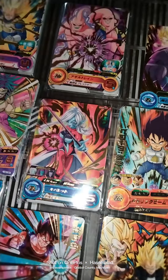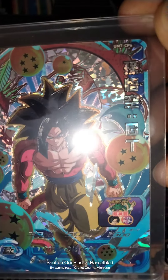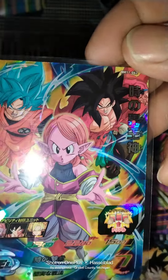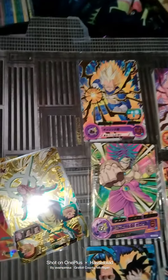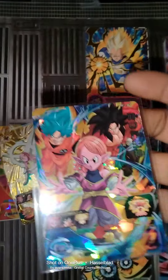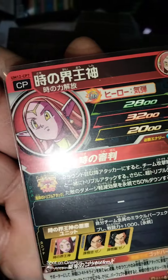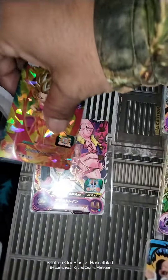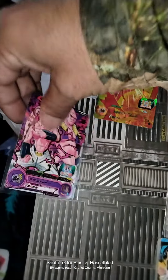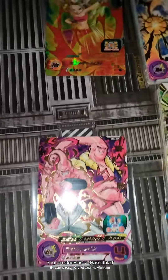Because the machine pops out random ones. Here's M7-CP6, BM 11-062, UM 12-CP7, UM 6-004-4, BM 6-029, Majin Buu.